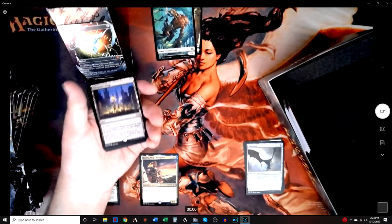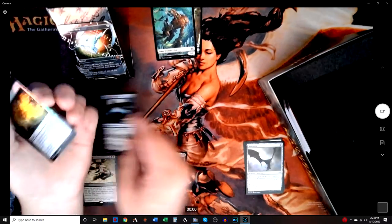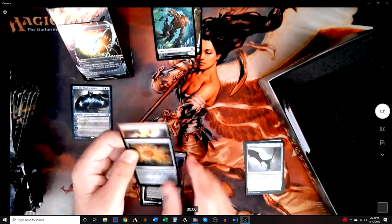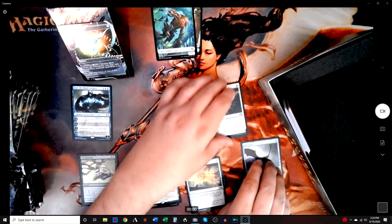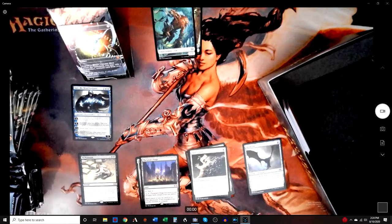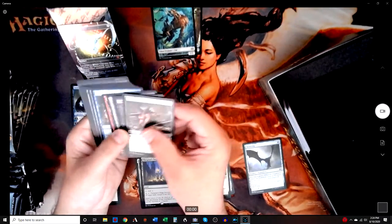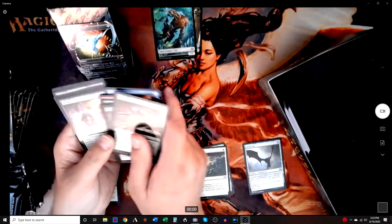Jace the Mind Sculptor! That's one of the amazing mythics. And we got Foiled Expedition Map and Foiled Metamorphosis — two really good foils. We'll do the same with the foils: good foils and not so good. Jace really helps it already. Unfortunately you can't sell Jace right now because he isn't worth much, but I almost traded for a Jace over the weekend and now I don't need to.